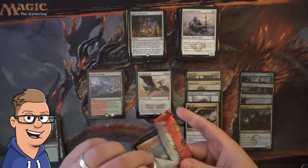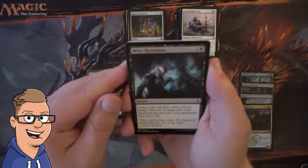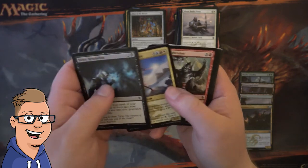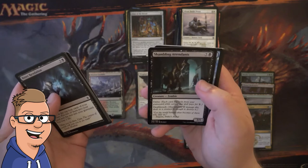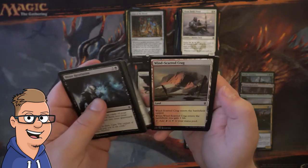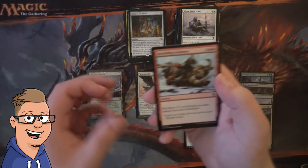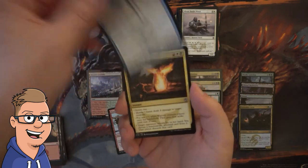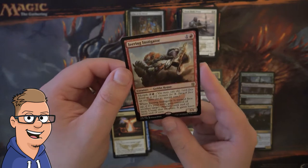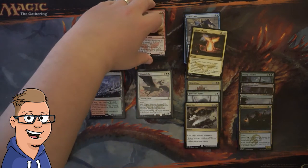For this last pack, we have a Bitter Revelation, Hooting Mandrills, Efreet Weapon Master, Mardu Warshrieker, Awaken the Bear, Shambling Attendants, Whirlwind Adept, Siegecraft, and Windscarred Crag with Bloodfell Caves. That's it for the commons of this pack. Now into the uncommons: Howling Outburst, Jeskai Elder, Mardu Charm, and a Jeering Instigator. Not really the card I was hoping to see — I was hoping for a fetch, but that's just how it goes.